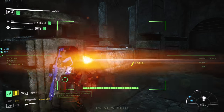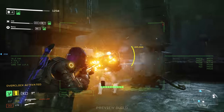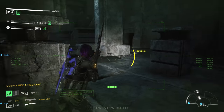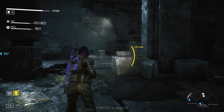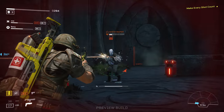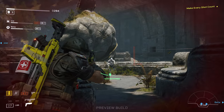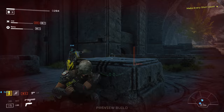Combined, all that aforementioned stuff gives you the basic foundation of Aliens Fireteam Elite, but this is still an early build, so there are some areas that could use a bit more polish before launch. Some of the animation fluidity could use a bit more love, and I haven't mentioned the synthetic humanoid enemy types until now, because they are just not anywhere near as fun to fight as the Xenomorphs.